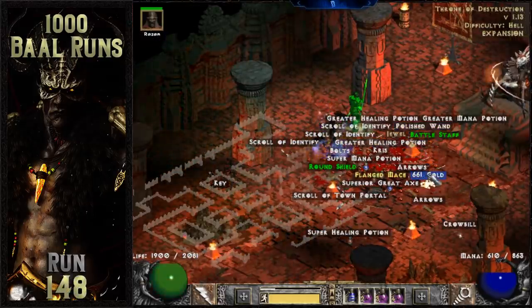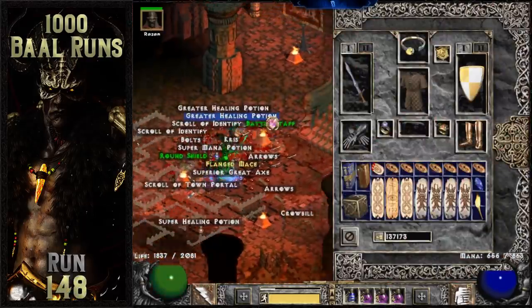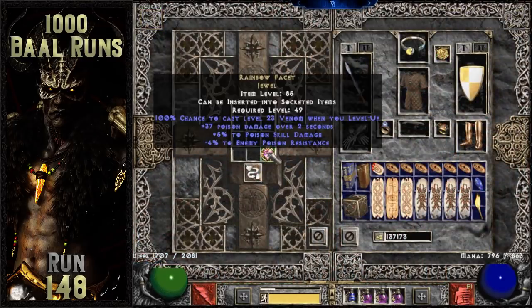28 runs later, a nice item drops again off of Baal wave number 2. It's a facet, which rolled 5-4 level up poison. I plan on socketing this facet into my 2-49 desweb that I found a few months ago in the pits on my pit singer.